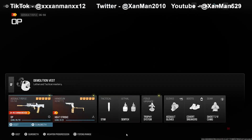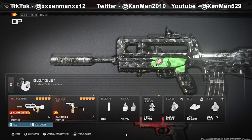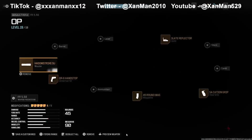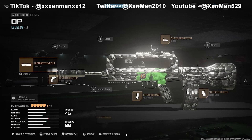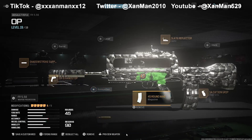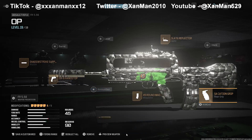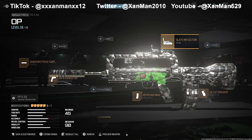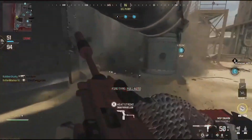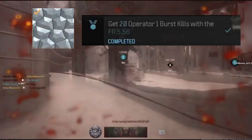For the final weapon, the FR-5.56 - this was probably the hardest Forged Camo challenge. For the class setup: for the muzzle, Shadow Strike Suppressor; for the underbarrel, DR-6 Handstop; for the magazine, 45 round mag; for the rear grip, SA-cation grip; and for the optic, Slate Reflector or Mark III Reflector. The Forged Camo challenge is to get 20 Operator one-burst kills - no AIs.